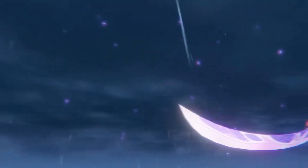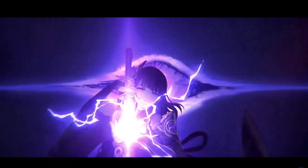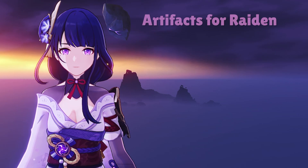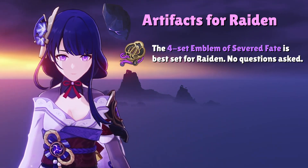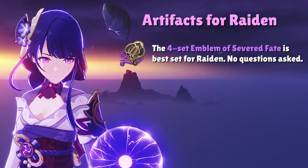Moving into the bulk of the video, let's talk about artifacts. Luckily for you, Raiden Shogun's artifacts are about as simple as it gets because there's really just one artifact set that is way better than all your other options. The only artifact set you should ever run on Raiden Shogun is the 4-set Emblem of Severed Fate. If anyone tells you otherwise, they're either super dumb or on some transcendent level that I just don't know about.